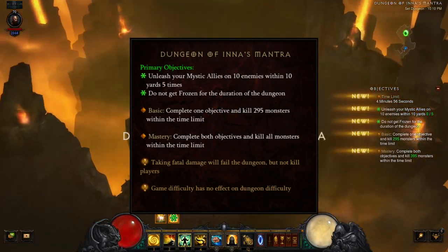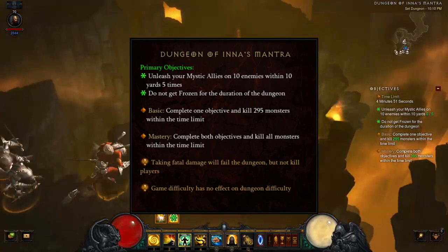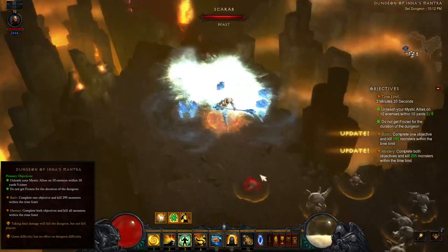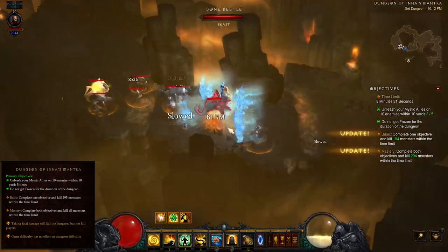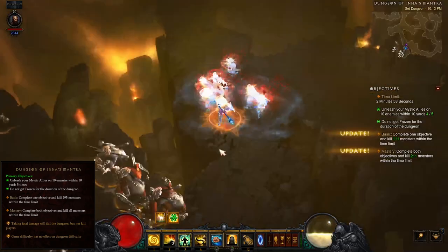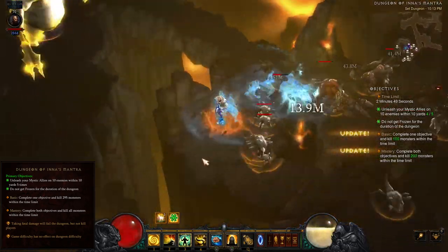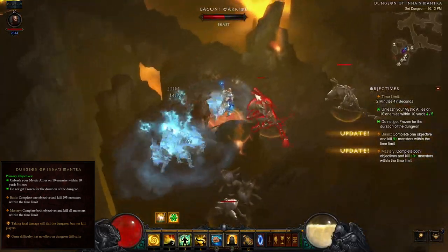The first primary dungeon objective is to cast your Mystic Ally skill on 10 enemies within 10 yards, 5 times. This objective is as straightforward as it sounds, but it can be tricky in practice. It can be very difficult to group up monsters in this dungeon due to the narrow passageways. The smaller monsters are also very weak and can be easily killed by your Mystic Ally companions before you even have a chance to get them in a tight group.